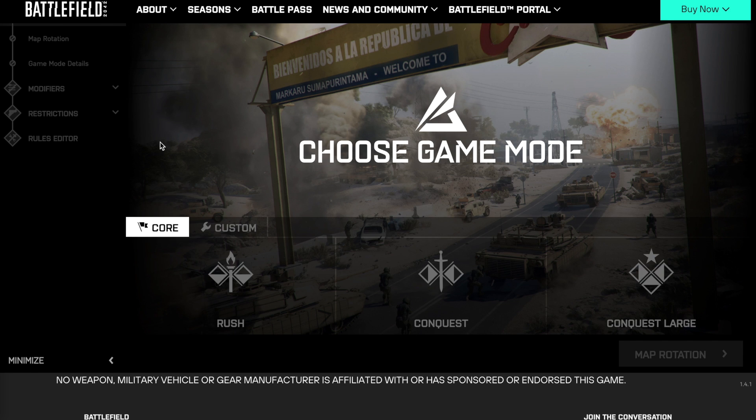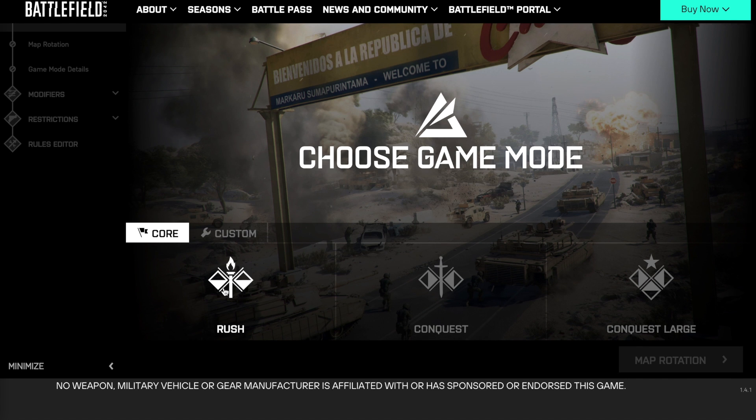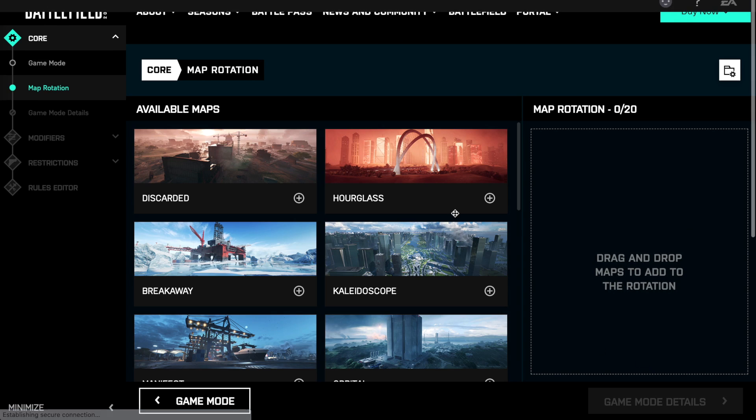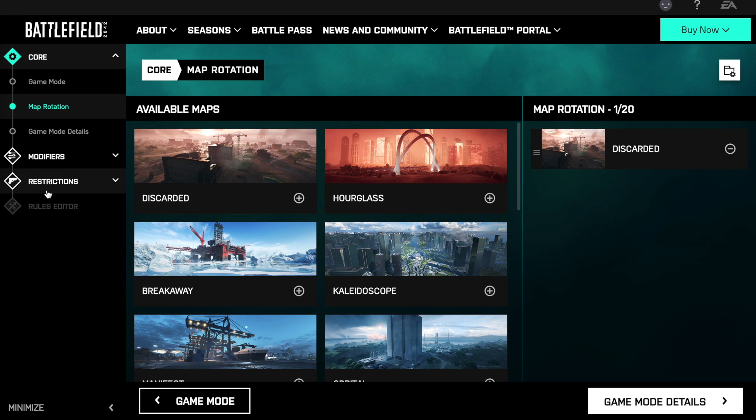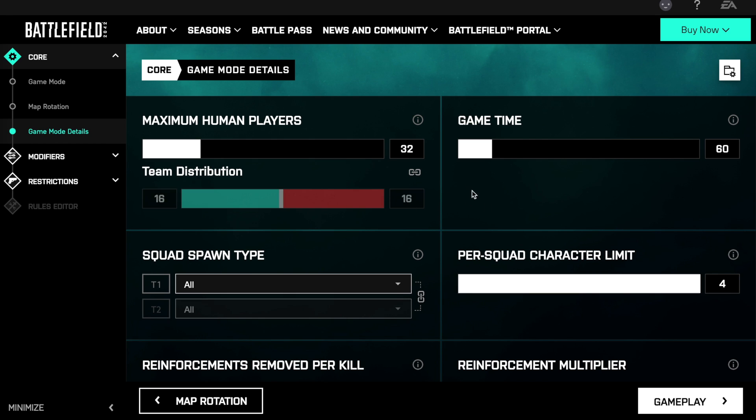In Rush, Conquest, and Conquest Large, altering the game mode time and tickets to win works exactly the same way. I'll pick Rush for now, then go into map rotation and pick Discarded. Once that's done, go to the game mode details. You can alter the number of players, and on the right-hand side at the top you can alter the game time. Standard game time for Rush is 60 minutes. You can set it anywhere up to 400 minutes. I'll set it to 100 — if you can't get the slider right you can type directly in the box.